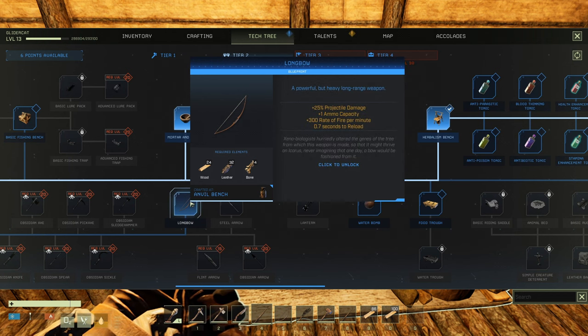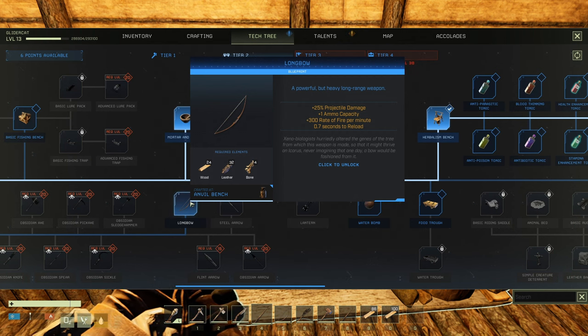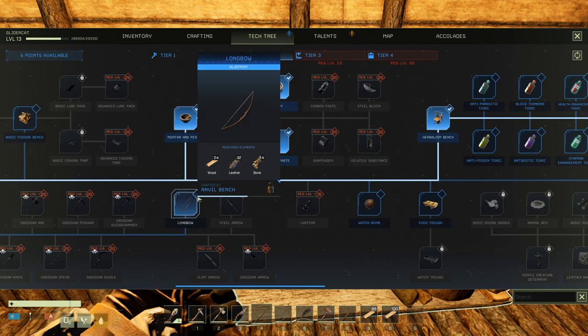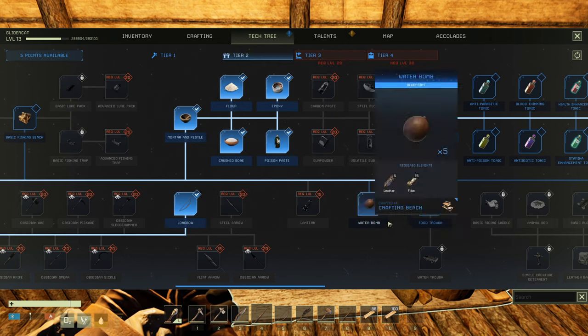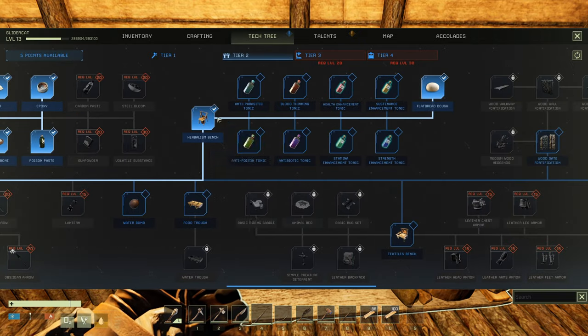A longbow — powerful but heavy long range weapon: plus 25% projectile damage, plus one ammo capacity, plus 300 rate of fire per minute, 0.7 seconds to reload. Requires wood, leather, and bone — we have tons of that. Crafted at the anvil bench. Let's do it. I'm okay using our junky arrows for now. Hopefully the longbow will work with the junky arrows.